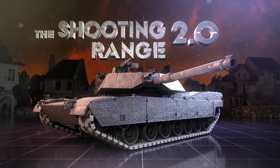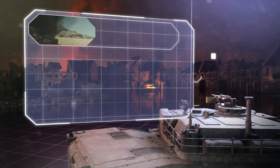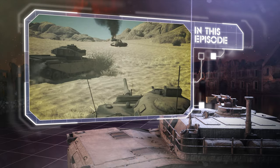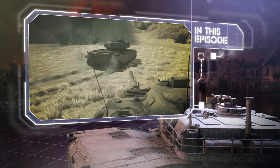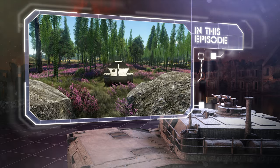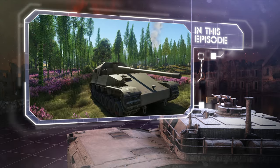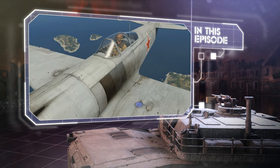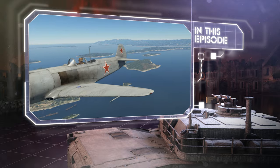The Shooting Range. In this episode: Pages of History — the Yom Kippur War and the hell it brought upon Sinai. Tactics and Strategy — the right way to use the landscapes around you on tanks of different nations. And Metal Beasts — the regular Yak with an unusual engine.